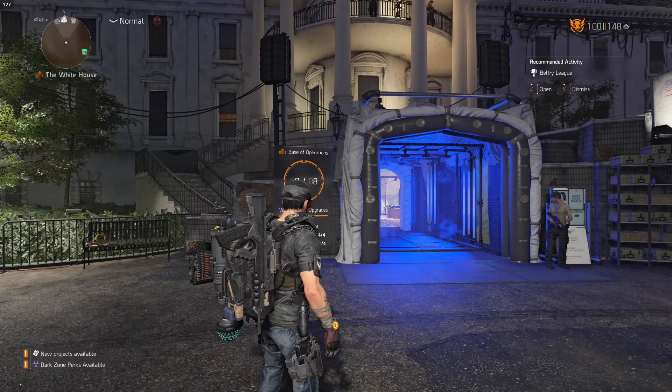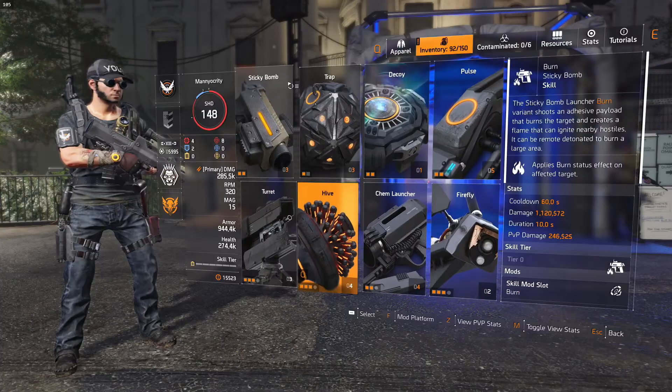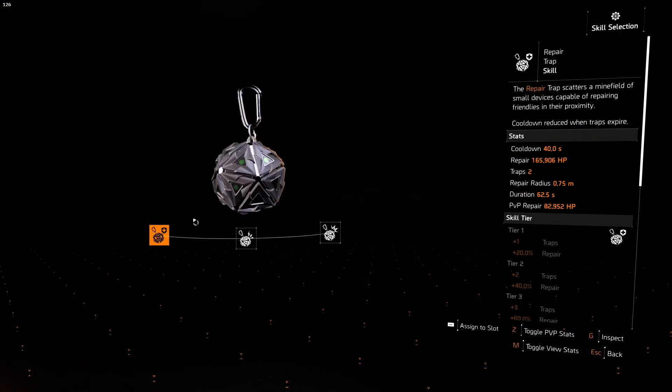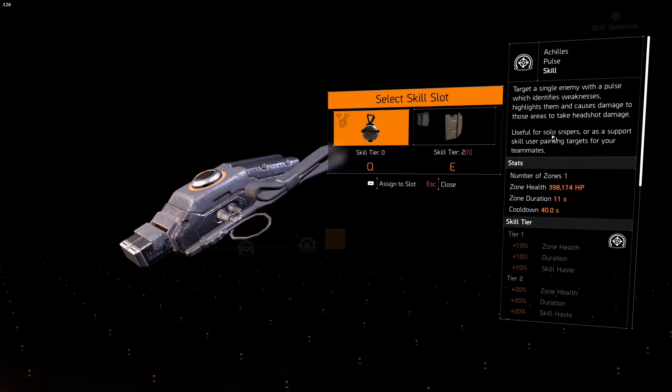Hey agents, it's Manny. There were four additional skills added to the game which you received by completing manhunts. They are Sticky EMP, the Repair Trap, the Shrapnel Trap, and the Achilles Pulse.